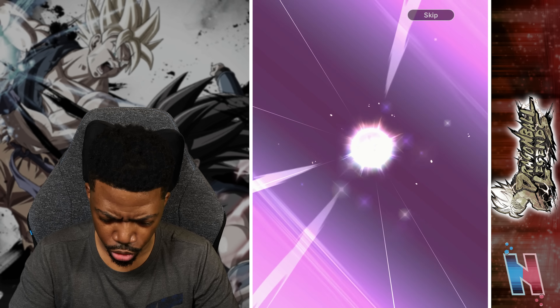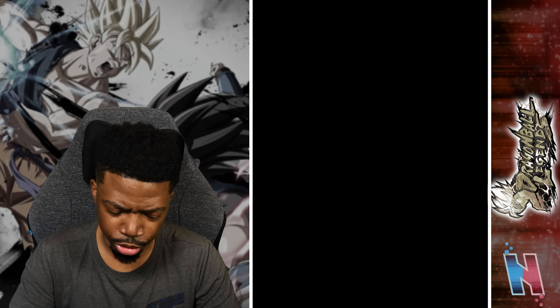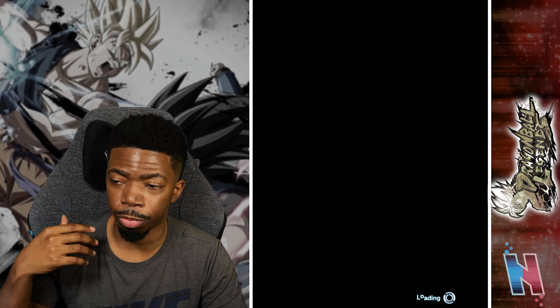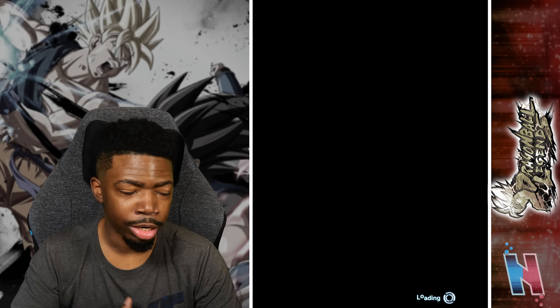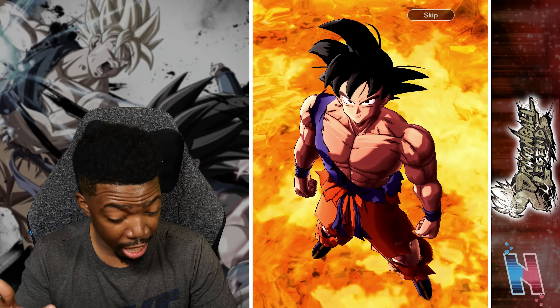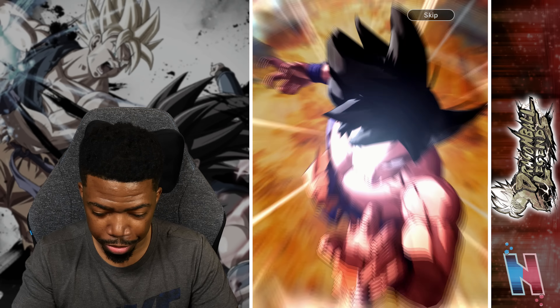Zamasu — terrible pull. Hoping to be lucky enough to pull Goku one more time, or at least Gohan and Krillin. Five pods, Dynamic, no Super Saiyan — that's fine.